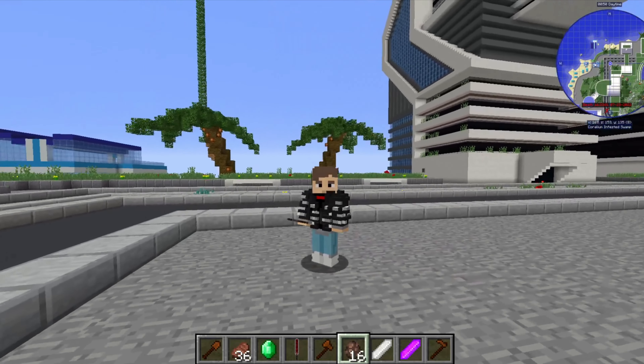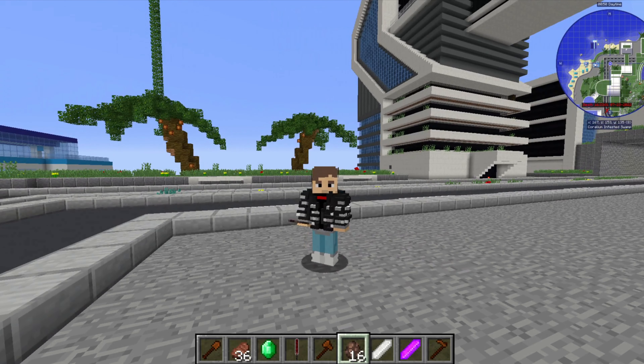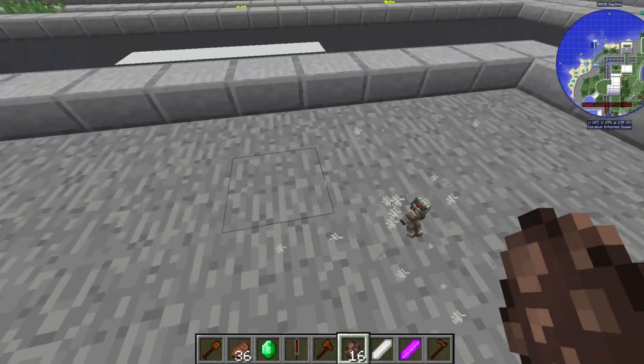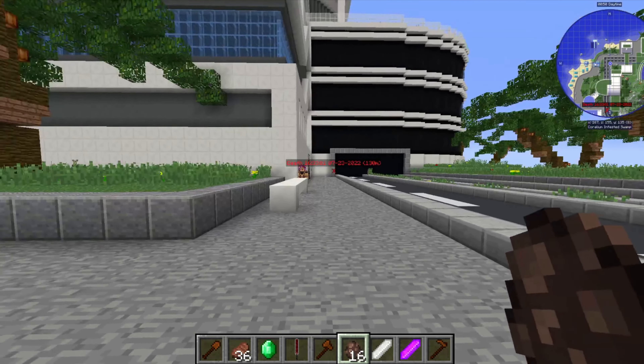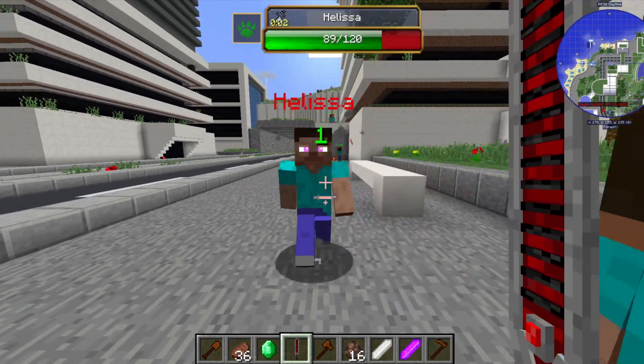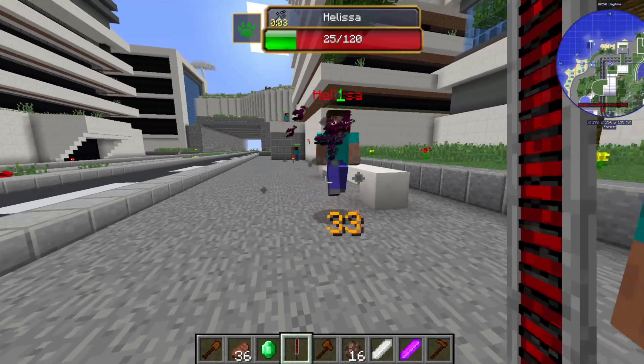Hello and welcome to the next Jojo Vayne Stand Showcase. Today we have this little fella over here. If you don't know, this is Hanged Man, the stand that travels through light. Your normal attacks are upgraded, similar to an enhancement stand.